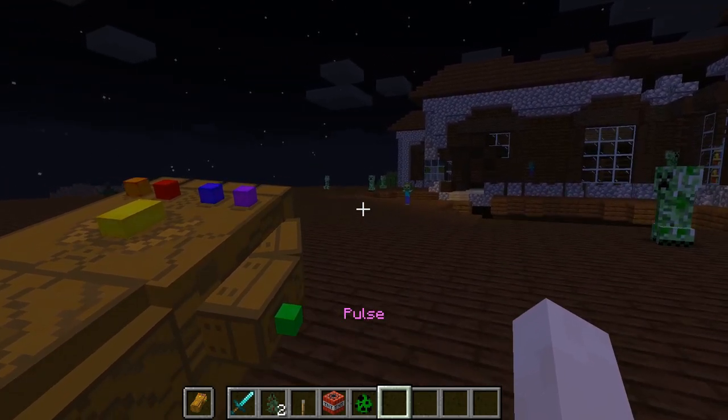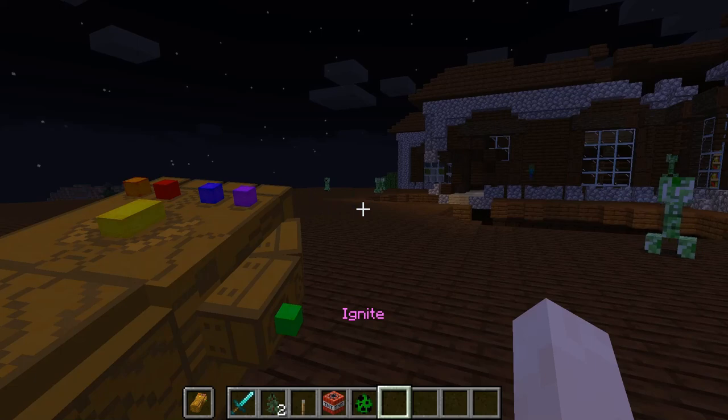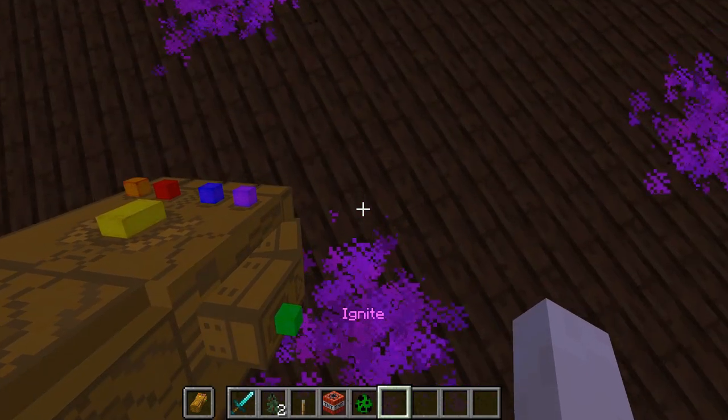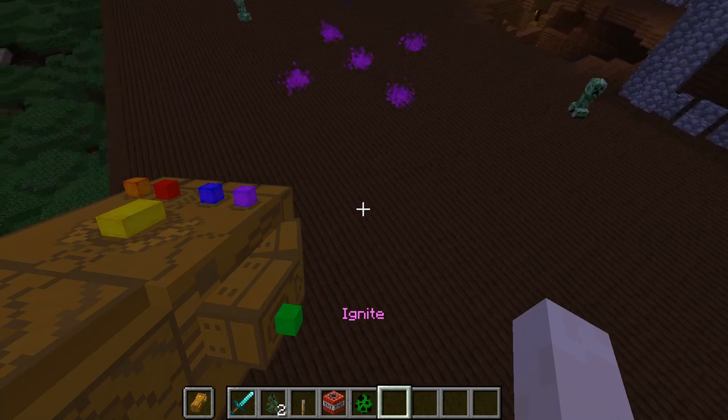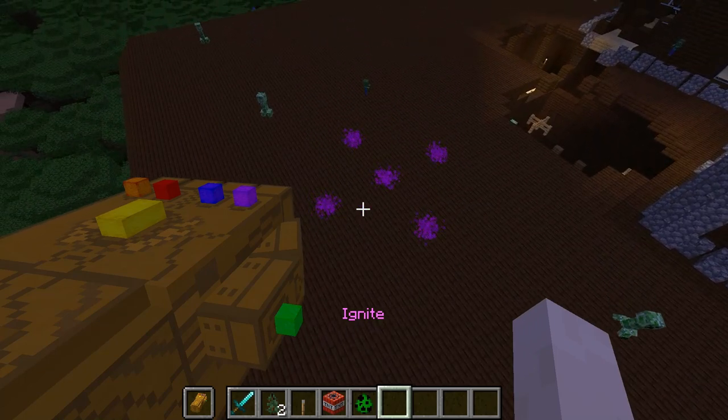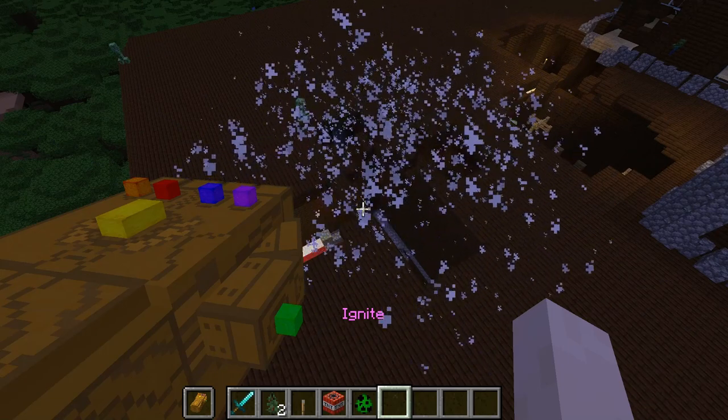One other thing I remember — ignite. I don't think we went over that one. Basically it summons particles, makes your game super laggy, and then explodes. Not good for your game, I wouldn't recommend using it. I don't know why you'd use it — maybe you want to find diamonds and then blow them up.